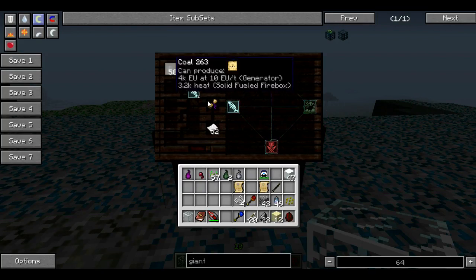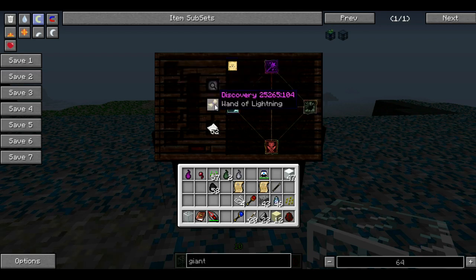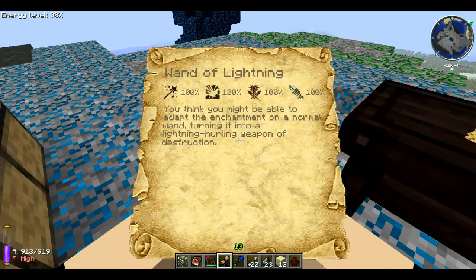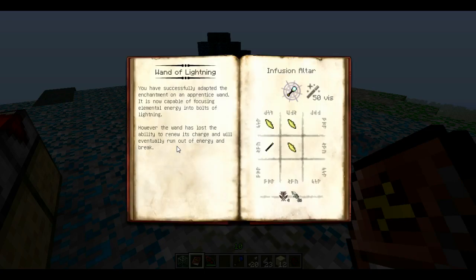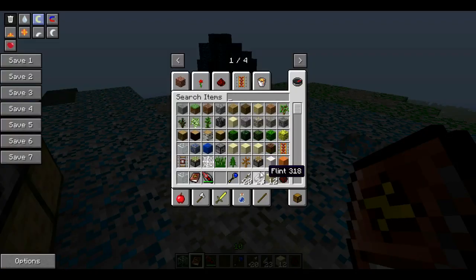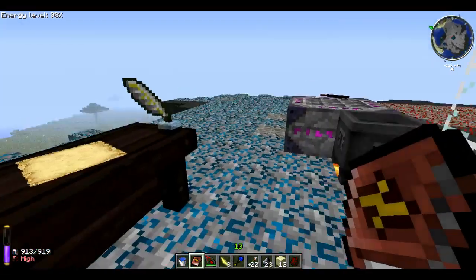Here we have the last attack wand — the wand of lightning. It takes all the same aspects as the last two wands, except instead of ice or fire it needs Potentia, which is power, energy, and strength. The book says: lightning-hurling weapon of destruction. We need air shards for this one, along with a wand of apprentice. It takes four arrows and sixteen Potentia — since each item has two, we need eight of those items.